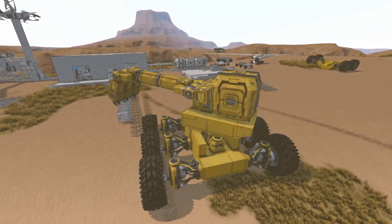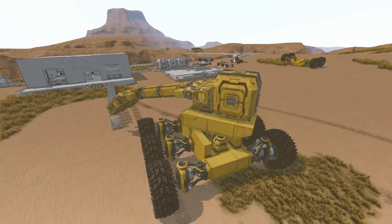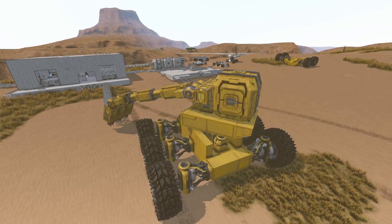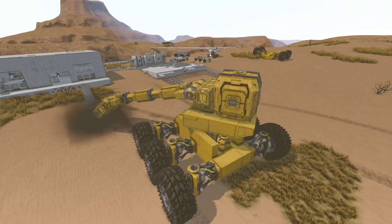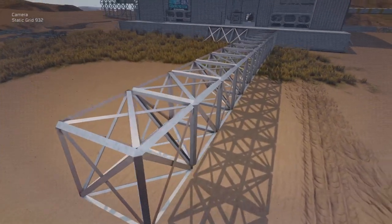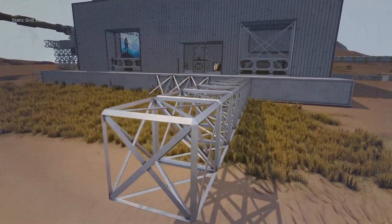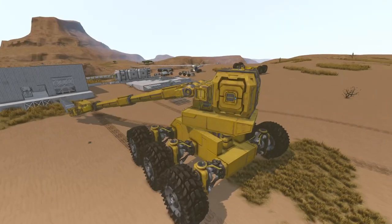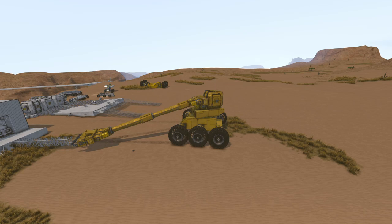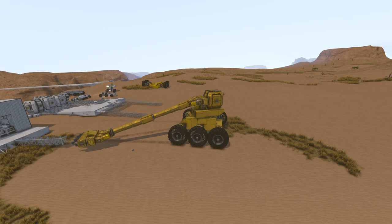The pistons extend quite far — one probably would have been enough — but it's tipping a little, so we may need to not extend it as far. It's fine though. We can now grind pieces easily: for example, to get rid of this platform, just move the grinder over it. We can always pivot and pitch it up, and if we can't reach something, extend the pistons. We have a functional crane system again!